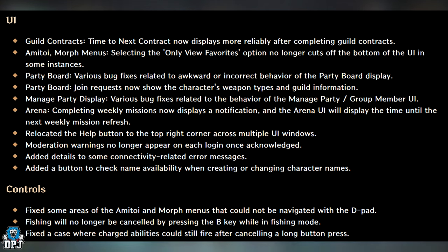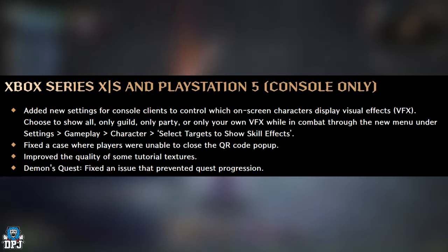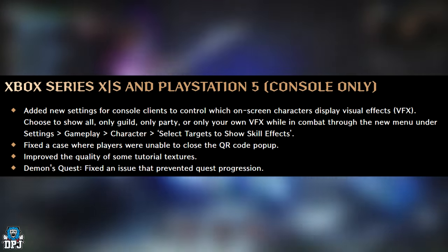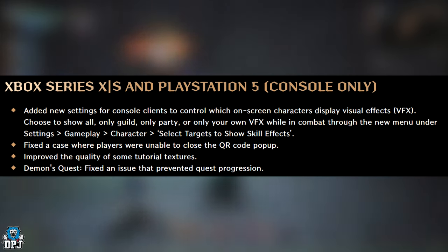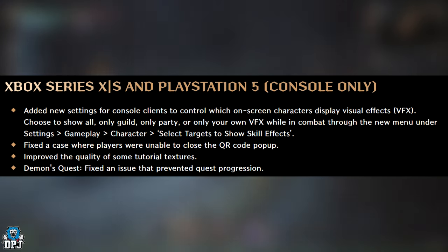Controls: Fixed some areas of the Anatoi and Morph menus that could not be navigated with the D-pad. Fishing will no longer be cancelled by pressing the B key while in fishing mode. Fixed a case where charged abilities could still fire after cancelling a long button press. PC only: Temporarily disabled the ability to attach file uploads in character customization or support requests while file attachment functionality is improved. Console (Xbox Series X/S and PS5): Added new settings to control which on-screen characters display visual effects — choose to show all, only guild, only party, or only your own VFX while in combat. Fixed a case where players were unable to close the QR code popup. Improved the quality of some tutorial textures in the Demons quest. Fixed an issue that prevented quest progression.